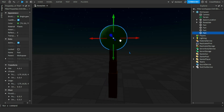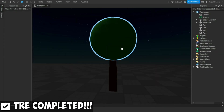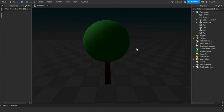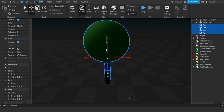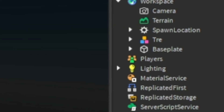Here we go, we have the tree. Let me go ahead and change the size. Okay that looks good — put this upward like that. The only thing left is we forgot to anchor, so let me quickly anchor that. Ladies and gentlemen, we now have a tree. Let me group that and name it 'tree.'